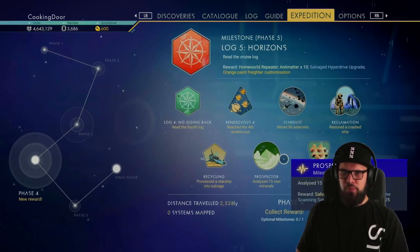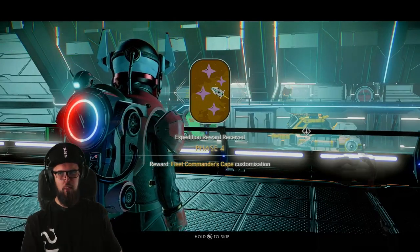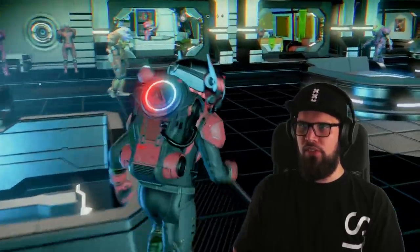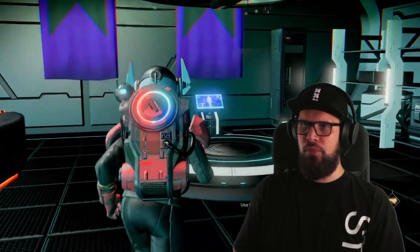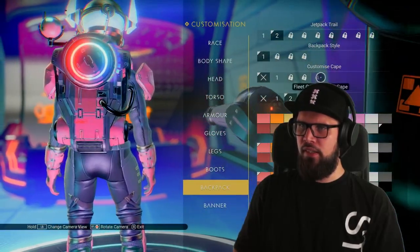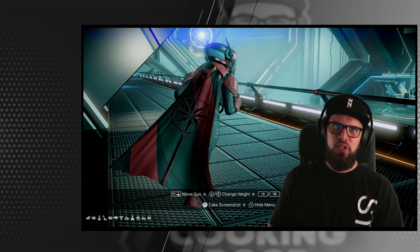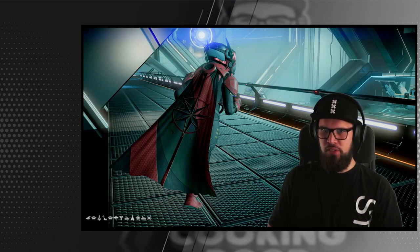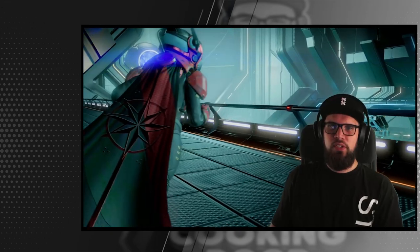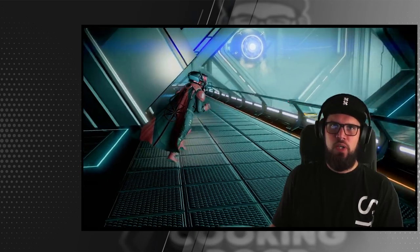Make sure to head back into the expedition tab to claim the phase 4 reward, which is the fleet commander's cape customization. While we are at the space station, I'll immediately equip it to showcase it to you. Just walk up to the appearance modifier on the space station and interact with it. Then choose the backpack, and under cape you should see the fleet commander's cape. That's a pretty nice cape and a nice reward for this quite simple fourth phase of the expedition. That was also all for this video — I hope you enjoyed it and that it was of good use to you. I hope to see you for the final phase, phase 5, which I will upload very very soon.